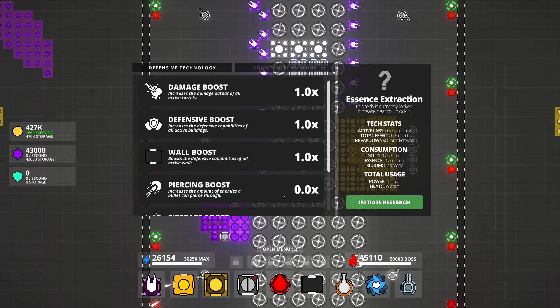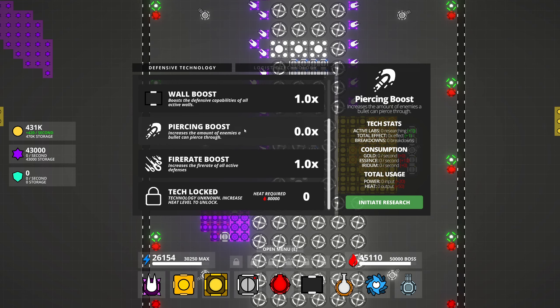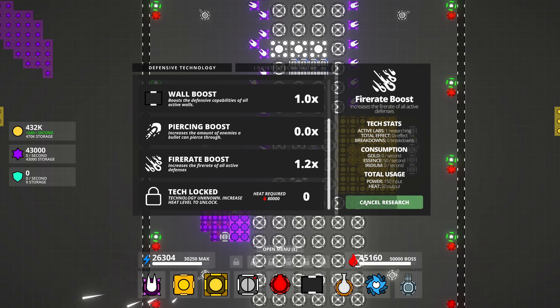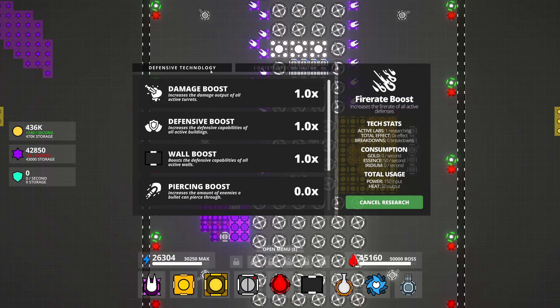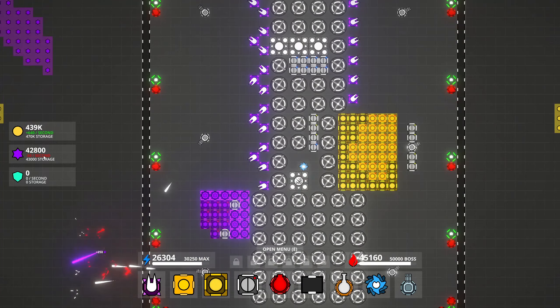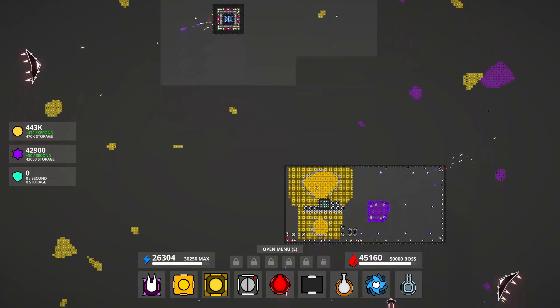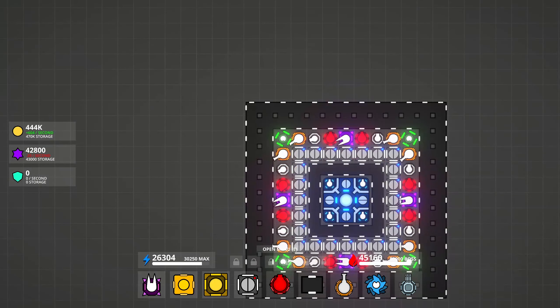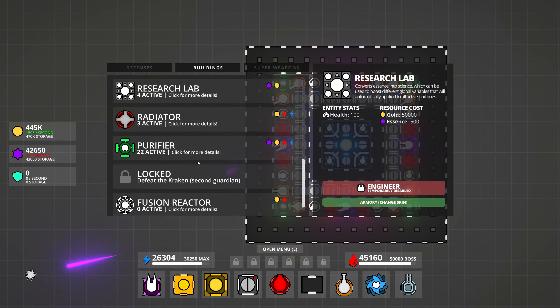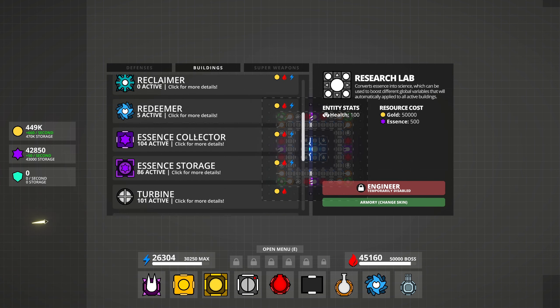80,000 heat required for that - okay so we're not doing that. I guess we could upgrade some of these - piercing, rate of fire. Let's increase the rate of fire by a little bit. We're minus 50 power but hopefully we've got enough to deal with that. I'm just gonna place down more guns - which guns should we use?